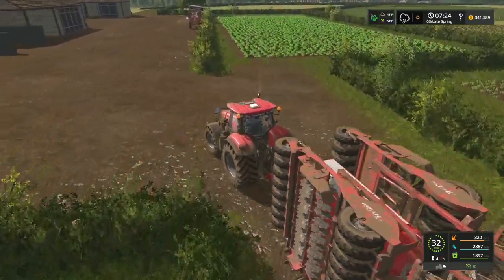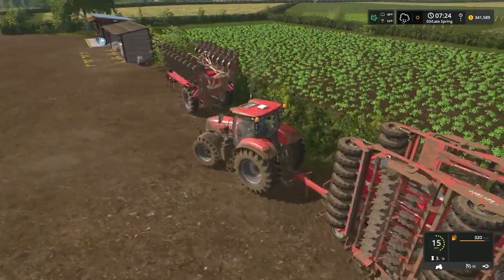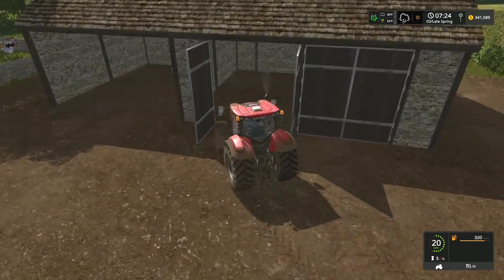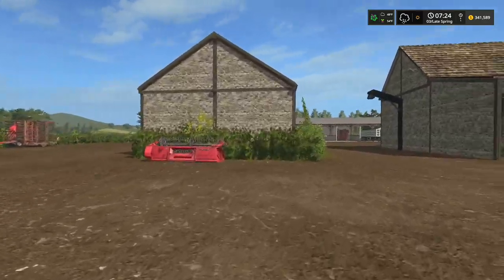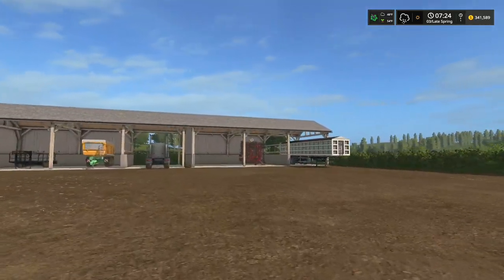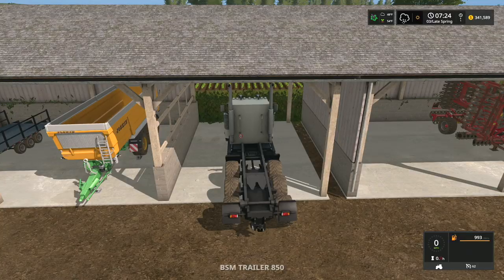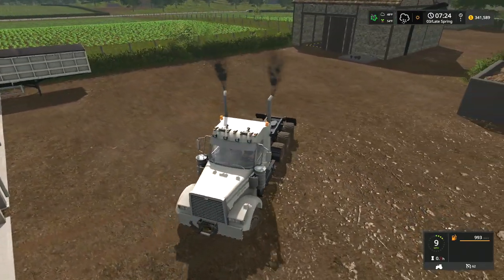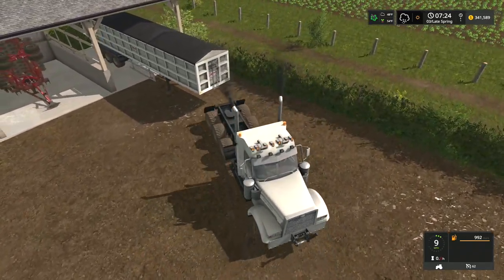Which corn planter did we have over here? Oh, it's definitely the 12-meter, so we'll want to take that back eventually. But for now those are cool right where they're at. DJ, what were you talking about with getting rid of some of this pig food? Well, we've got our semi-truck over here, and we've got our trailer over there. I can easily manage getting rid of 70,000 liters of pig food.